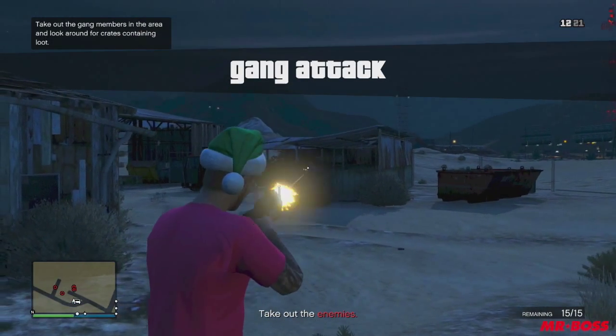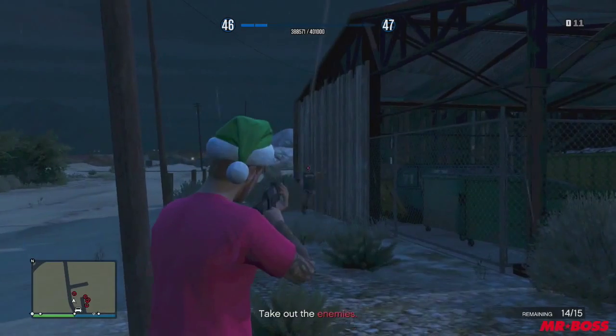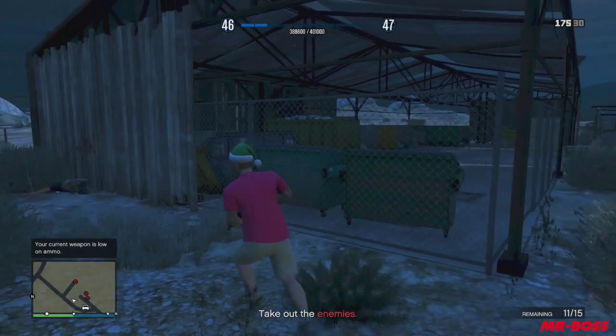Alright, so this gang attack is the first thing you're going to want to go to, and you can find it right outside of Sandy Shores. It's located near one of the satellite dishes, or the array of satellite dishes, so it's really easy to find. This gang attack is very easy to do — there's only 15 Lost MC members.